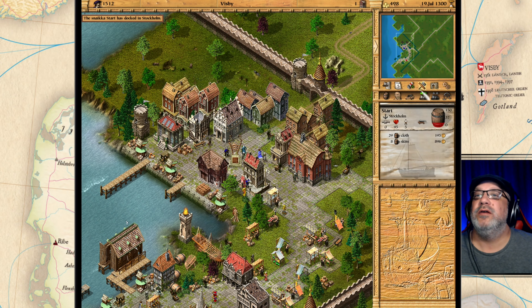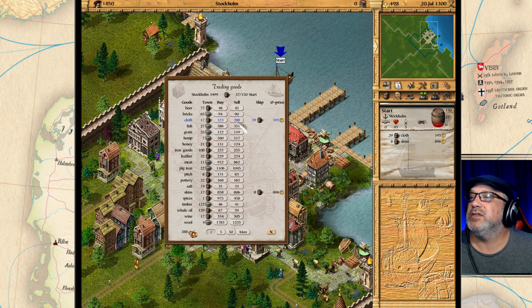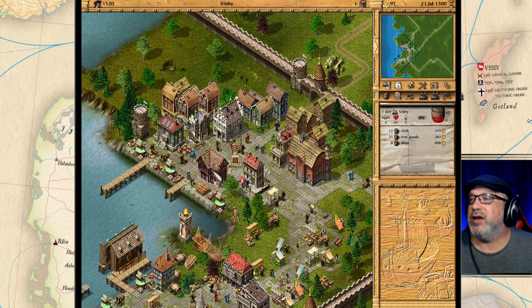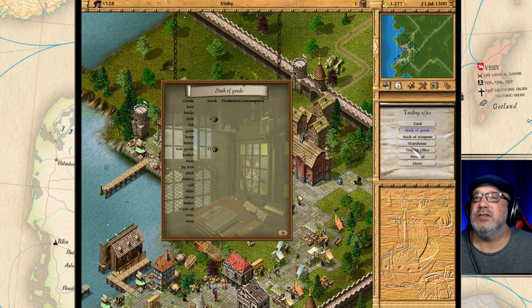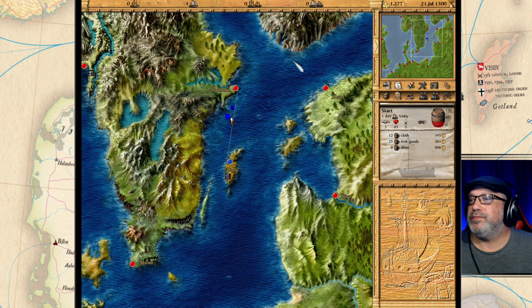Beneki strikes again — we'll be dealing with him sooner or later. In Stockholm right now, let's see if we can sell some things. We got a few sales there. Iron goods are cheap here — let's buy as many as we can, then go back to Visby. Are we selling anything now? Yes — we're buying at 200 and selling at 375. Great. We have a lot of expensive items in our hold so our money is growing.